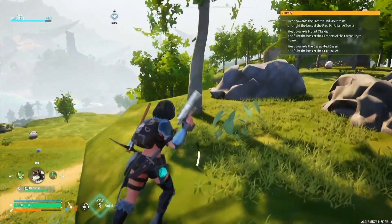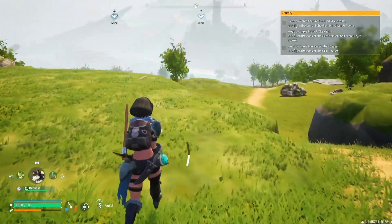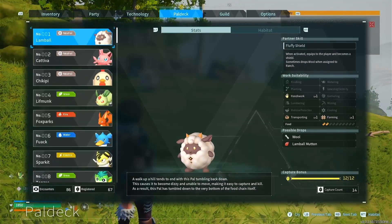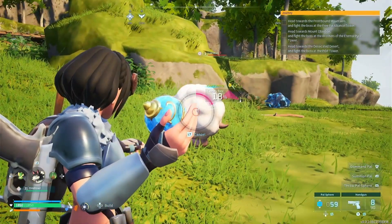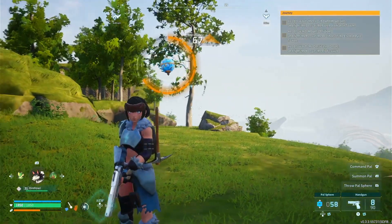you actually get more XP than by killing it. However, only if it's the first 12 of the specific kind. So let me tell you what I mean. If you go to Pal Deck and you see a Lamb Ball, for example, at the bottom right of my screen it says capture bonus 12 of 12. Basically, you get a ton of XP every time you catch a pal for the first 12 times. So if I were to catch a 13th Lamb Ball, I wouldn't get a bonus — it would just give me like 7 XP or whatever.